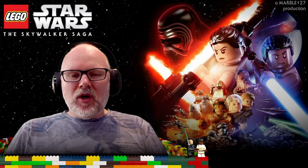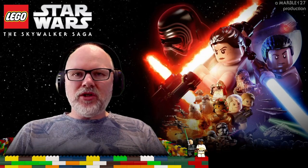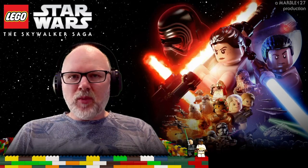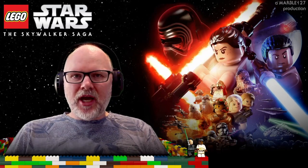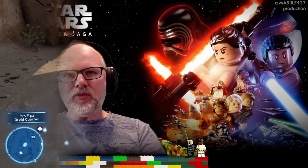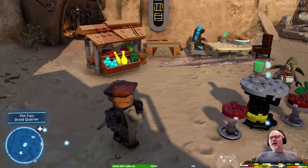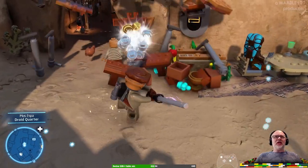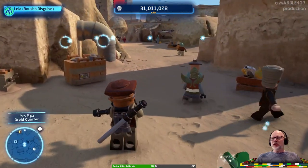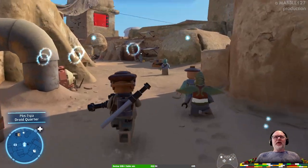Hi folks, welcome back to Marble's LEGO stream. We're back in LEGO Star Wars The Skywalker Saga and trying to find all the collectibles on Tatooine slash Mos Espa. So let's hop into the game and see what we can find over there. We are joined by a few viewers but I can't hear them — my text-to-speech system is not working. But let's see if I can keep an eye on the chat window if I don't get too distracted by the game.